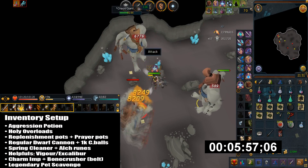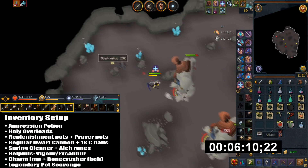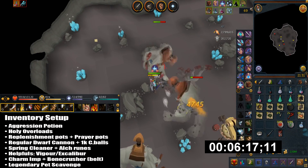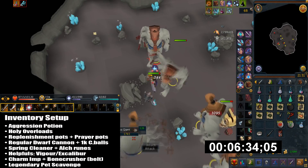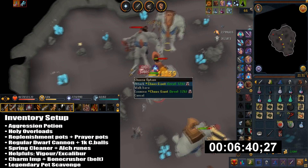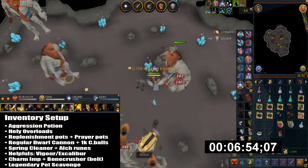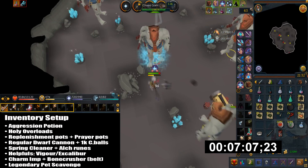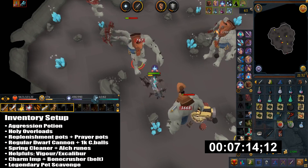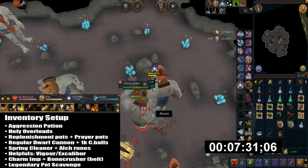For my inventory setup, I have Aggression Potions, Holy Overloads, Weapon Poison++, and I bring a few Replenishment Potions along with Prayer Potions. I also have a regular Dorf Cannon and I load this with 1000 cannon balls at a time. This basically helps draw their attention. The melee and Mage Cannons do work here but they're not really that effective because they don't do much damage and the giants are quite spread out — you're basically using the cannon just to tag.